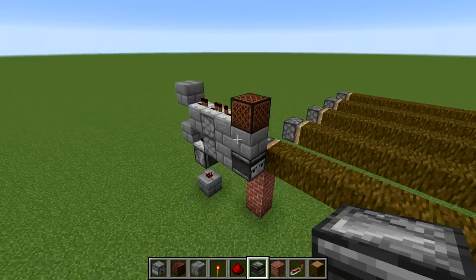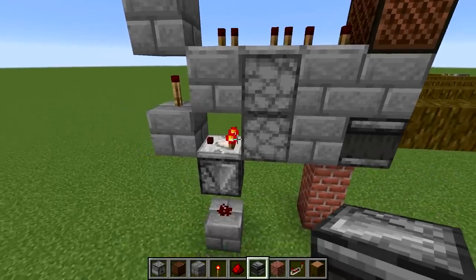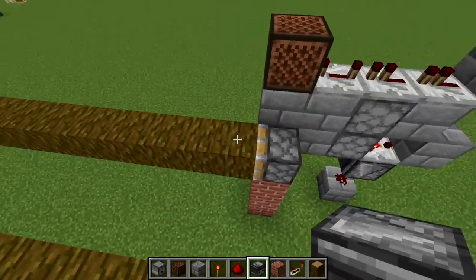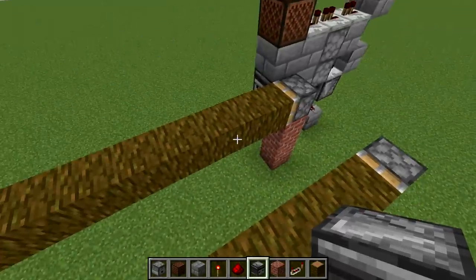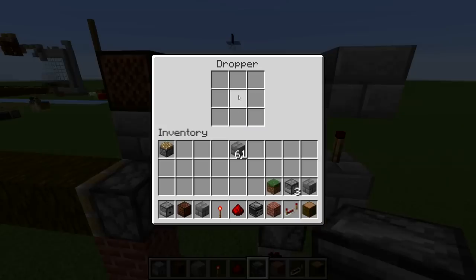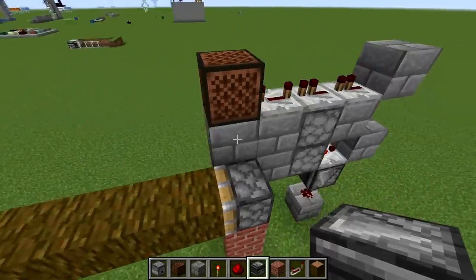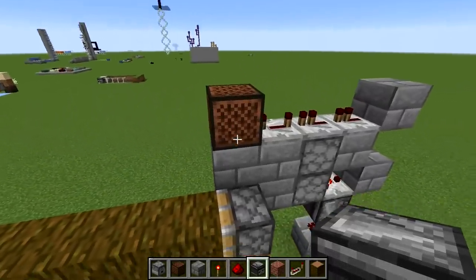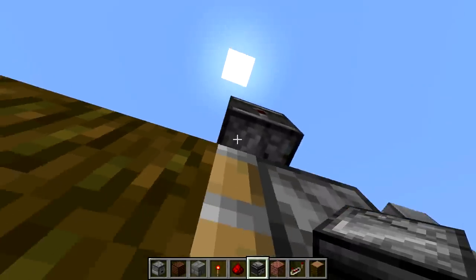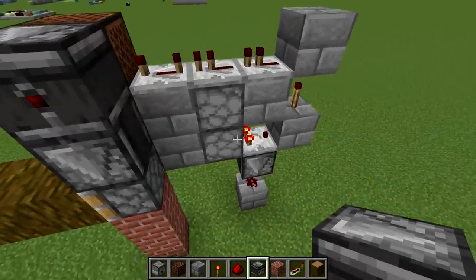At this point, we need two things. Number one, whenever this dropper is empty — i.e. the stone bricks are in this topmost dropper — this will all be active. We need that activation to also activate this piston, pushing these jungle logs and breaking the cocoa beans. Now we want to have this comparator go into a block. We'll have a torch on top of that block, on top of the torch right here, and then just draw this over like so. We'll have a block here and a block here, a repeater here, a repeater on top of the dropper, and then a repeater on full delay. And finally, we need a note block here.